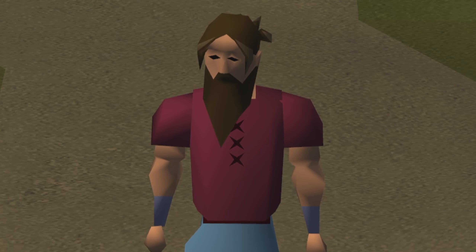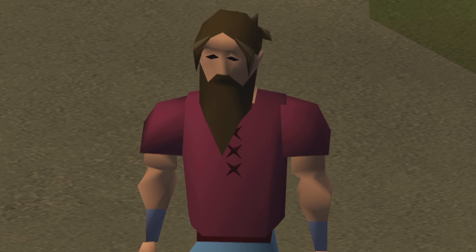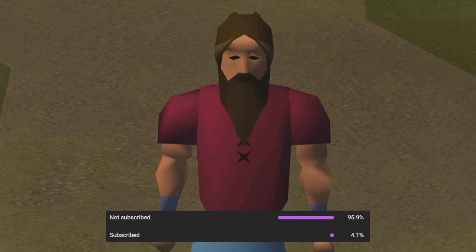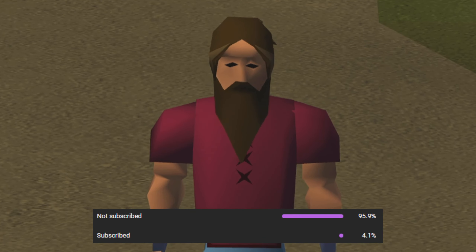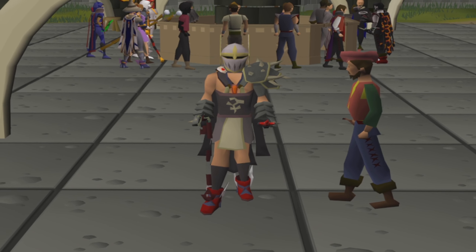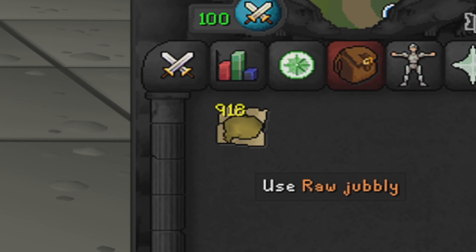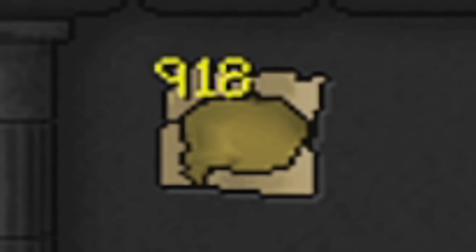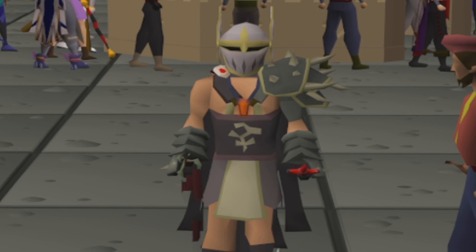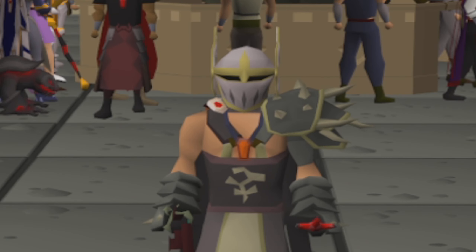Let's jump over to the final price check to see how much money this method has earned us. Only four percent of you watching are subscribed, so if you aren't already, smash that sub button. Welcome to the final price check of killing jubsters. In my inventory is all the jubbly meat we got — we managed to get 918 raw jubblies from 180 kills over this one hour session.